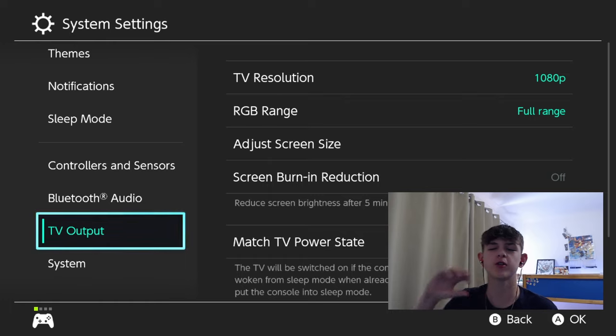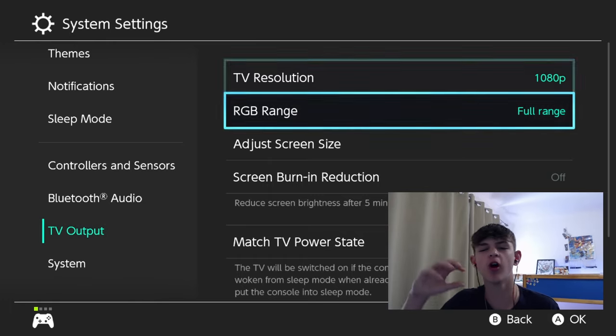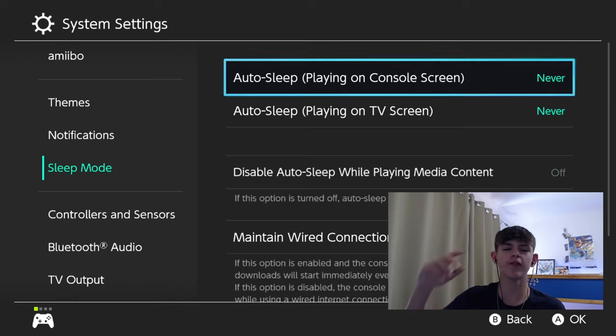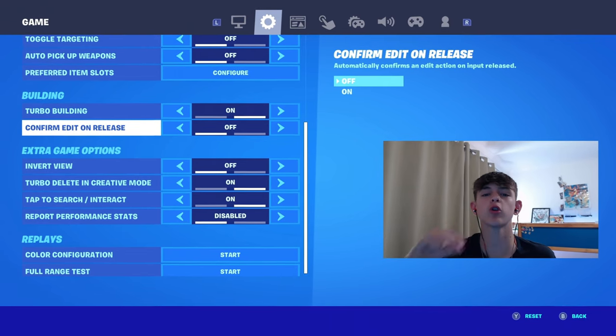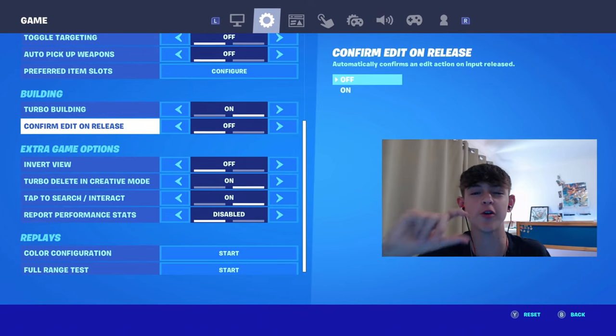Now that we've got the best Fortnite settings, go into your system settings on the Nintendo Switch and make sure your TV resolution is at 1080p and your RGB range is at full range, so that the game can look the best it possibly can. Also go to sleep mode and make sure that auto sleep is set to 'Never' for both options, so that your Nintendo Switch will never fall asleep while you're playing. I also forgot to mention at the very beginning — make sure you have 'Confirm Edit on Release' set to off. If you learn to play with it off, trust me, you'll get so much better.